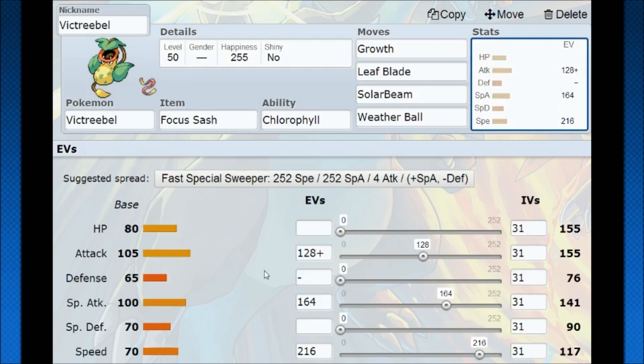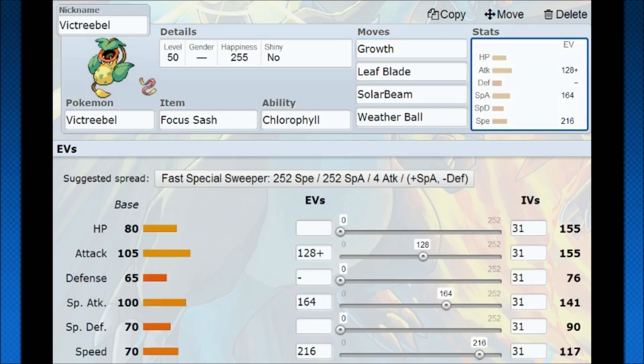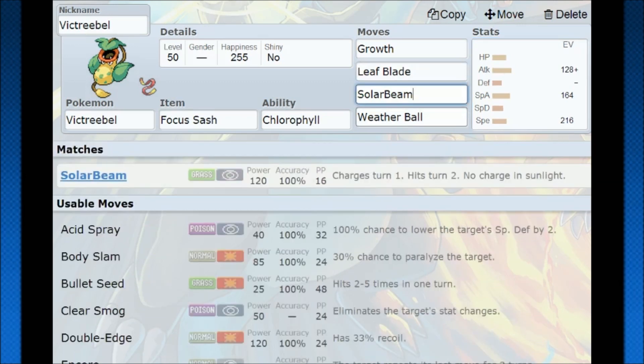Almost nothing is going to naturally be able to outspeed you. On top of that, you have a good split for your attack and special attack. The play is to use Focus Sash with Growth — Focus Sash gets popped, now you have untouchable speed and double attack and special attack. Growth normally only boosts attack and special attack by 1, but in Sunny Day it boosts both by 2. So you're going to have incredible coverage and offenses — attack over 300 and special attack nearly 300 at level 50, meaning 600 at level 100. You hit with STAB Leaf Blade, Solar Beam is incredible in Sun, and Weather Ball doubles in power and becomes a Fire-type move, giving great coverage.